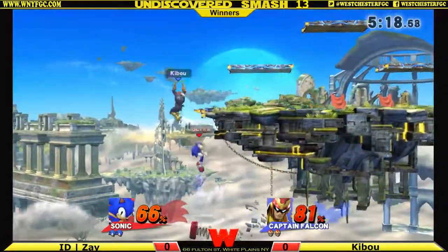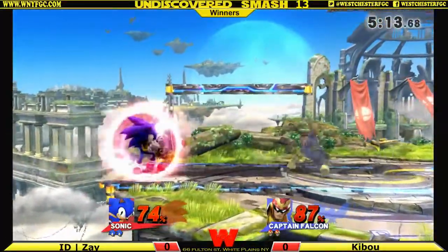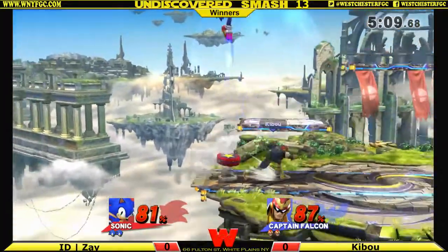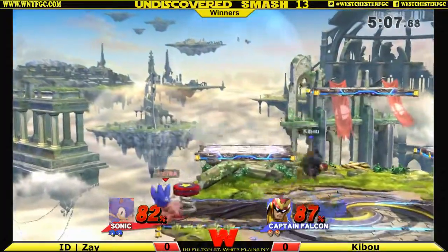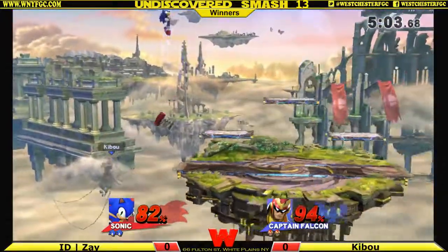He passed the ledge — I'm not sure if that was on purpose. Sonic has a lead, so I want to see him start playing a little bit more patient or defensive. That's the smart thing to do — not many people may want to see it, but it's what you should do. And there's the back throw, getting Falcon off stage.